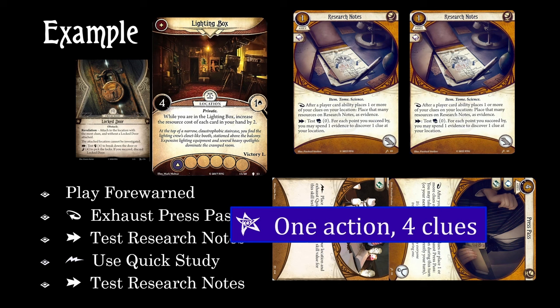That's one normal action to get four clues. That's not all that impressive since we had to drop two of our clues in the first place, but we did get to cancel a treachery and not waste our time with the locked door. And we didn't start with any evidence on our Research Notes quite yet. Now that we have four clues, we can drop them all and get eight evidence on our Research Notes for the next time that we want to pull off this stunt.